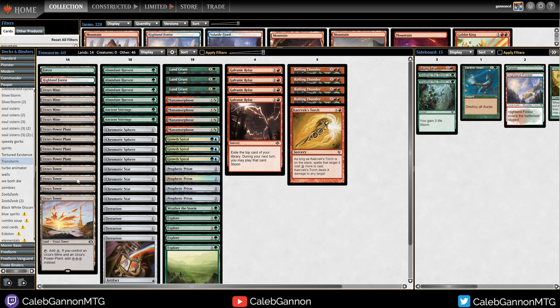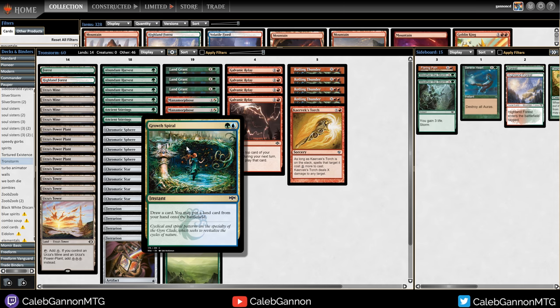You're just building up tons of mana, and then at some point you find a Galvanic Relay, play it, suddenly you have your whole deck exiled, then you can play it next turn. You can just keep casting Explores because they're mana neutral to get all your lands into play, and then you have 20 mana worth of Tron lands and start Rolling Thundering your opponents. Growth Spiral is there as a second Explore, though it's probably the worst card in the deck because of how hard it is to cast.